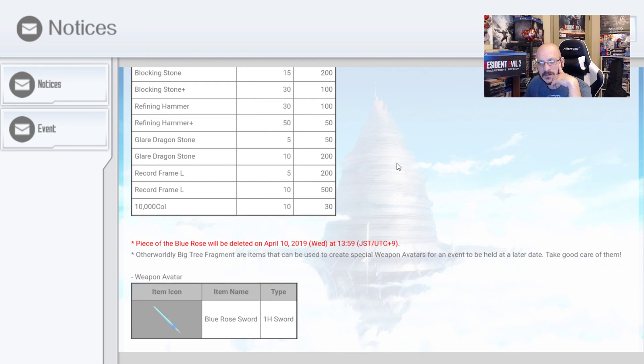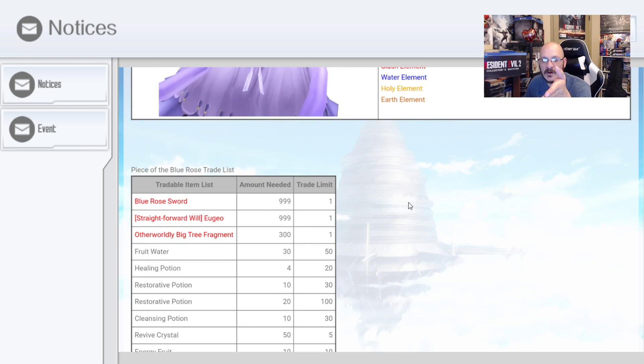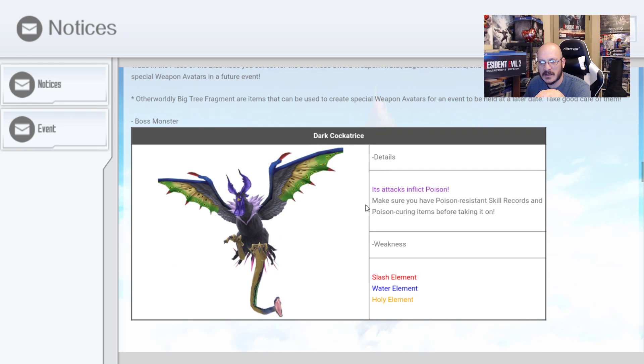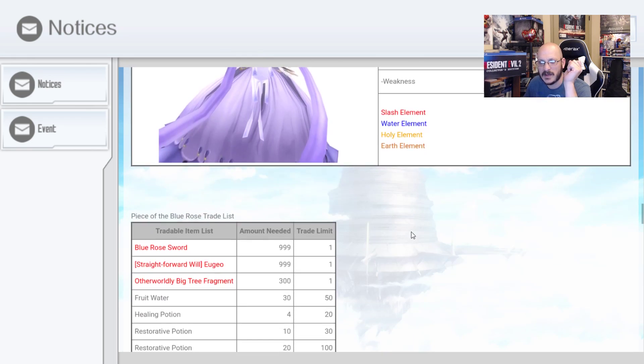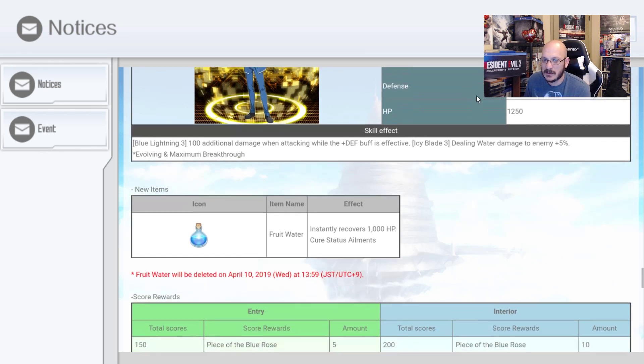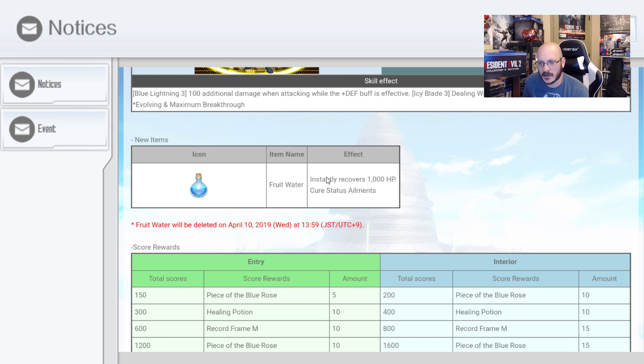Piece of the Blue Rose and Otherworldly Big Tree Fragment are items that can be used to create special weapon avatars for an event to be held at a later date — take good care of them. You can also get the skill record 'Straightforward Will' — a Yu-Gi-Oh support skill: 100 additional damage when attacking while the defensive buff is in effect. Icy Blade deals water damage to enemy plus 5%. That's not too bad for a free 4-star. New item: Fruit Water instantly recovers 1,000 HP and cures status elements.